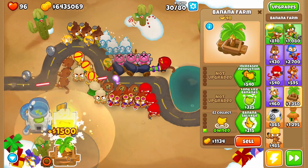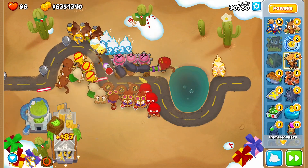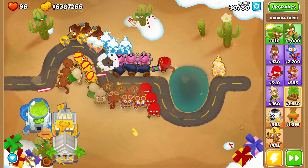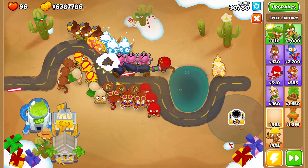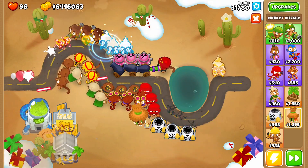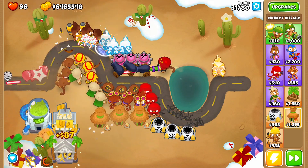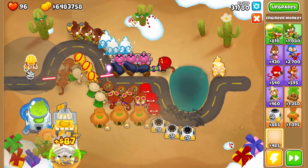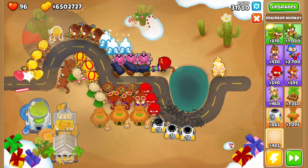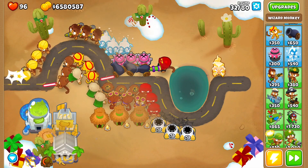No one has done this on YouTube with the dartling gunner before, so it's actually going to be pretty interesting to see what happens. I'm not placing these towers the best - I'm just placing them wherever. Obviously we're not going to struggle against the bloons - we are absolutely annihilating them. But to be fair, most of the towers we have on screen right now are only 0-0-0 towers, so we shouldn't actually be doing that well.